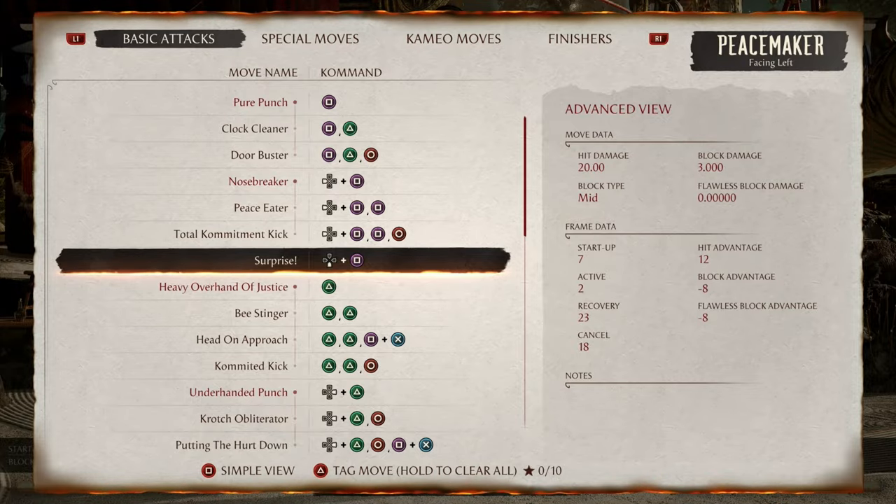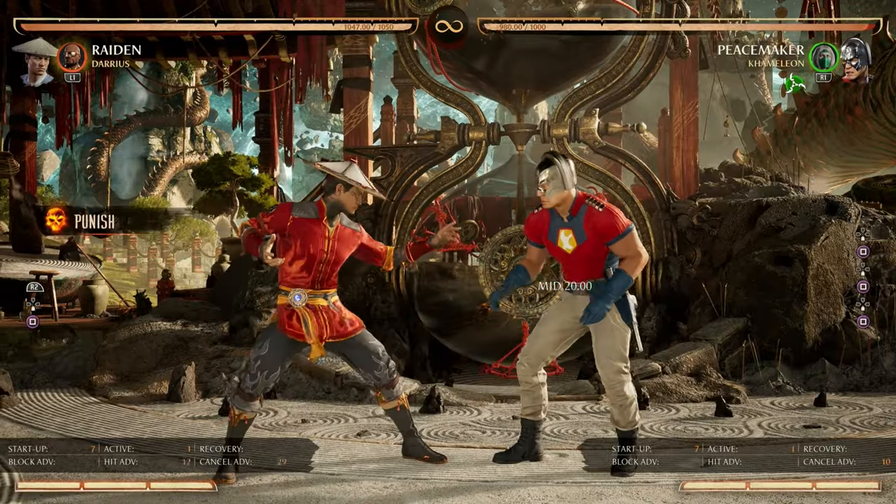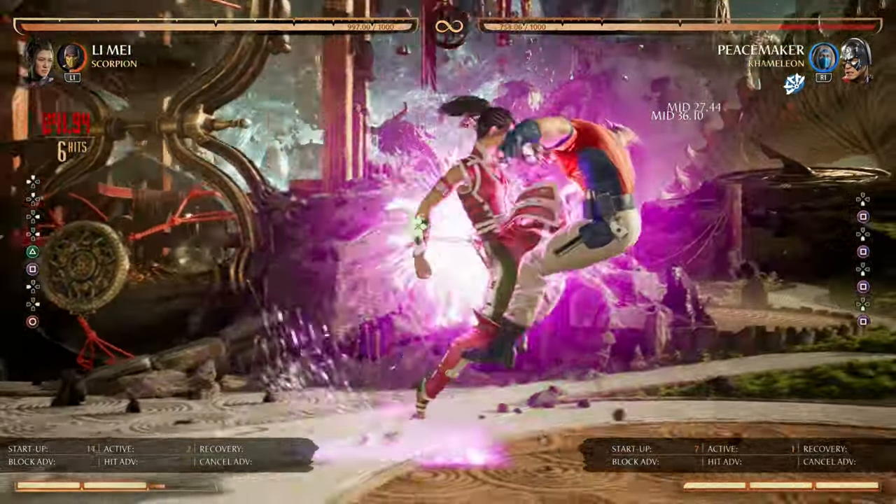Up next is Surprise at negative 8 frames. General rule of thumb is a down-one can punish a down-one. Additionally punishable by an equivalent or lesser reversal, such as Lei Mei's.